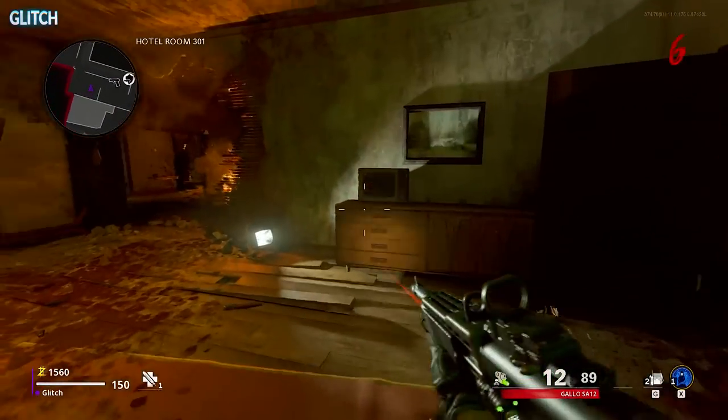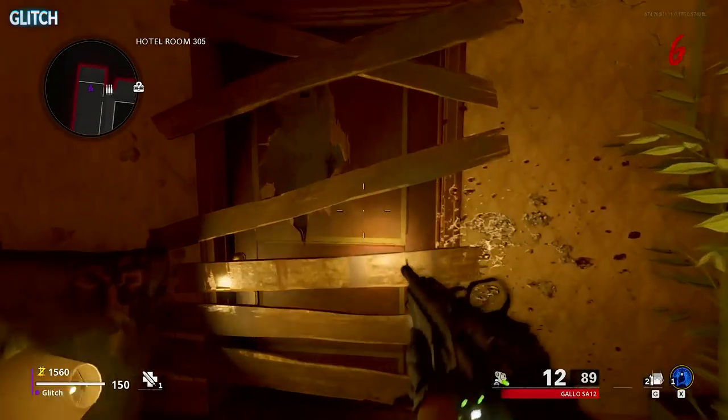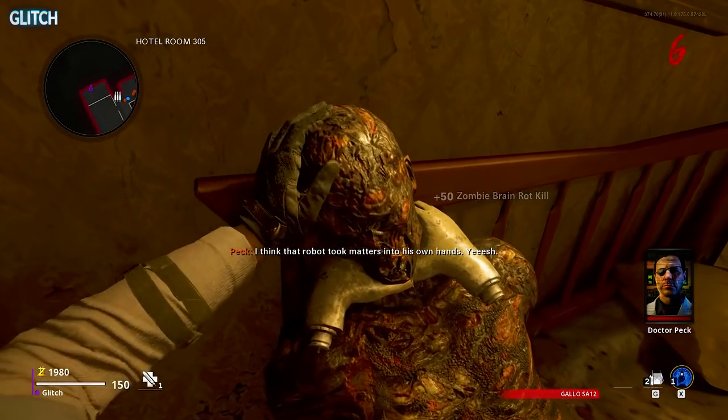Once you've got that, head over to Hotel Room 305 in the Korber building, just down the hall from where you ziplined from spawn, and try to turn a zombie near this door so it tears down the barricades. After that, you'll then be able to enter the room and collect the part from around the corpse's neck.